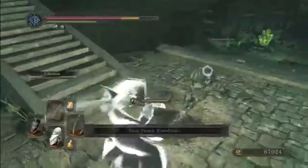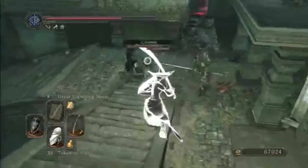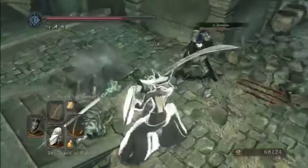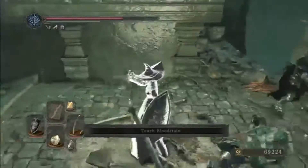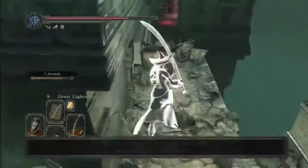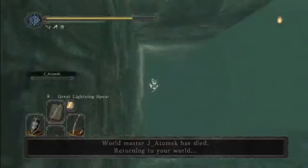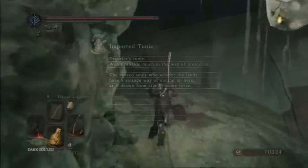So I aggroed this guy — he did a jump attack from downstairs! What the hell? I thought it was a wall — it was stairs. I'll go after you, babe.